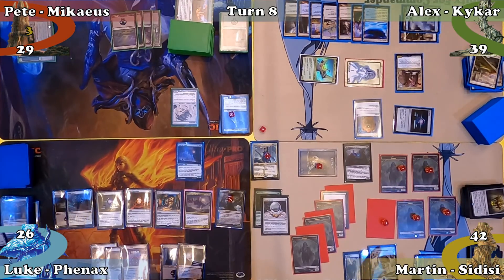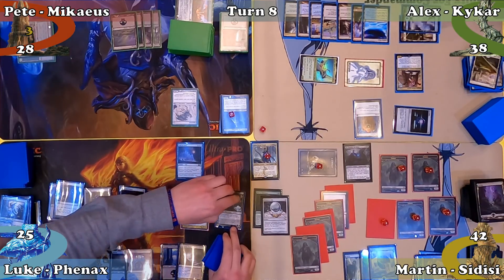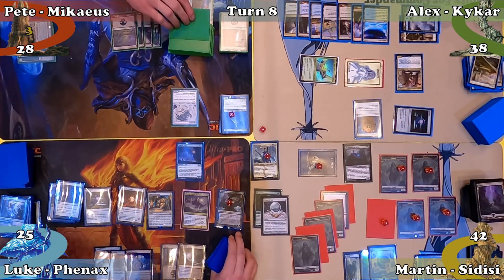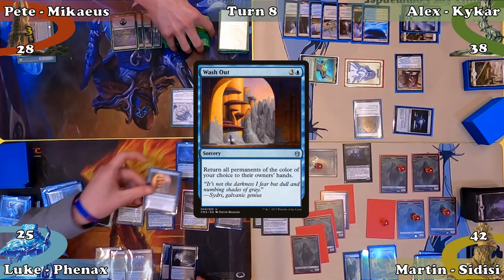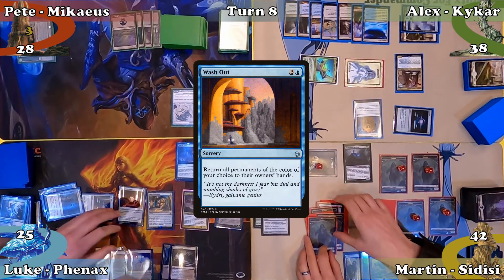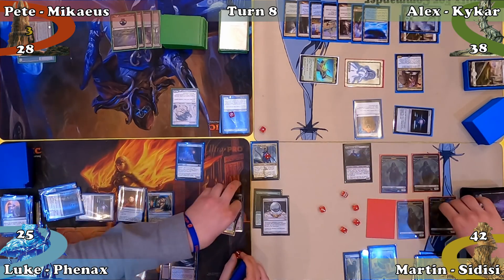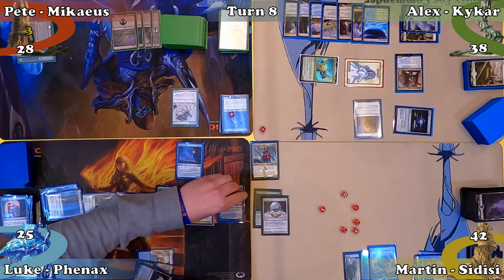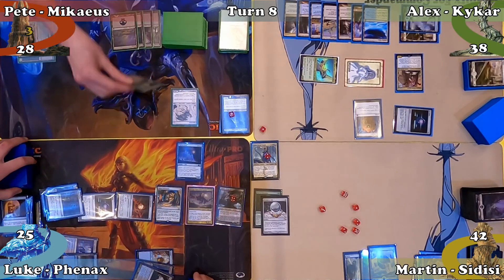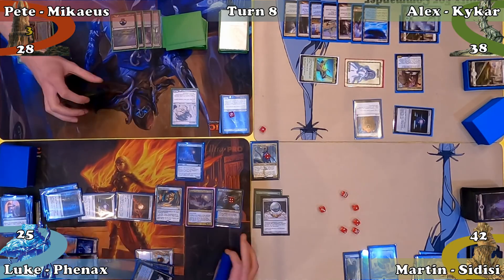Luke mills a single card in his untap step — a creature — causing Sir Konrad to shoot everyone other than Martin for 1. Luke activates Ashiok's minus-one ability, targeting Pete, who mills 4 non-creature cards. Everyone other than Luke exiles their graveyards. Luke casts Washout naming Black — Martin picks up all his creatures — and Luke returns Ashiok and Phenax to his hand before recasting both. Luke activates Ashiok's minus-one again targeting Pete, who mills 4 more cards, and Luke passes the turn.